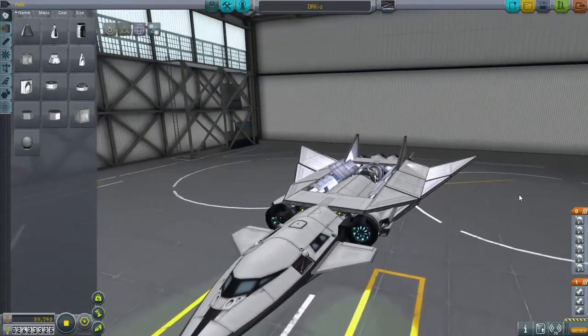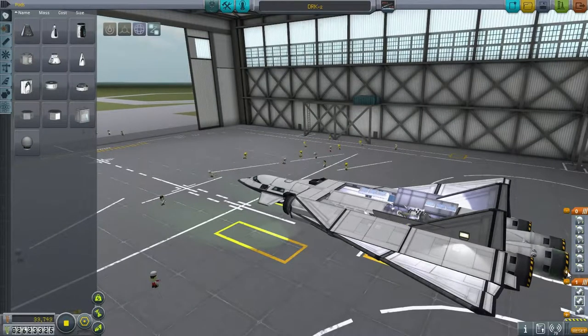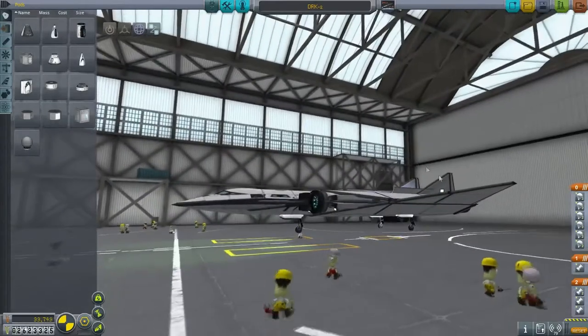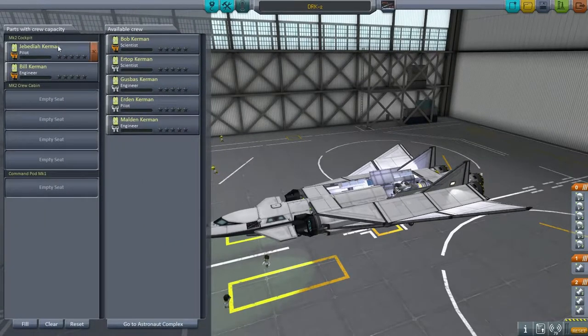The engine shouldn't be over here. That's not what I wanted to do. This will be the first flight of this particular space plane in 0.90. I wonder if it works. Our crew will be - we wanted to get Jeb the experience. Bill will be the engineer, and Bob will be in the crew cabin. It's the top three here. Let's go.